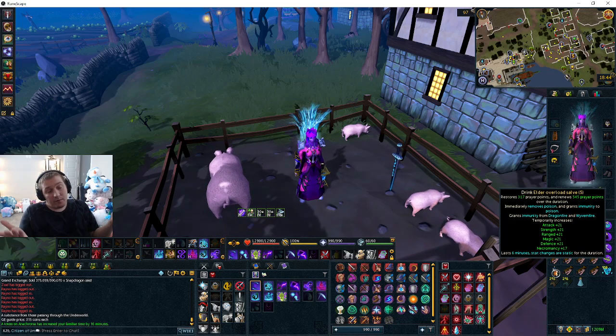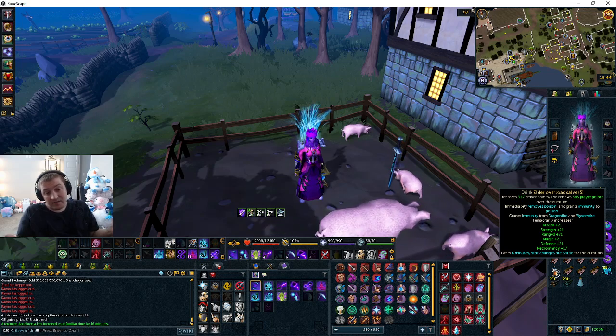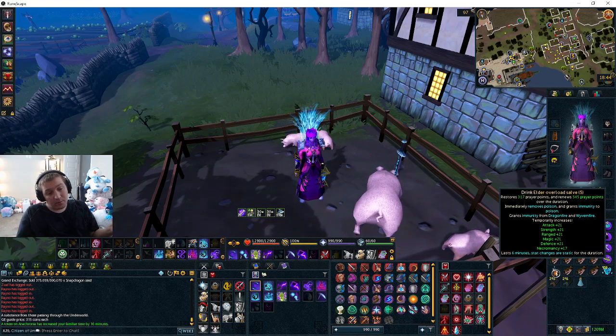Use the best potion you have — a necromancy potion, a super necromancy potion, or an extreme necromancy potion. If you have overloads, use overloads. I have an overload salve, which is the best potion. It only gives plus 17 necromancy though, not plus 21.